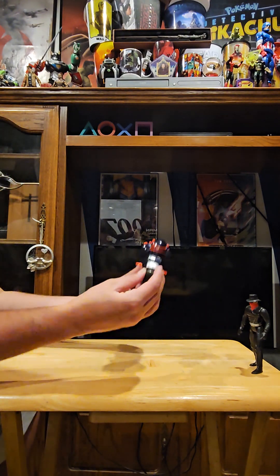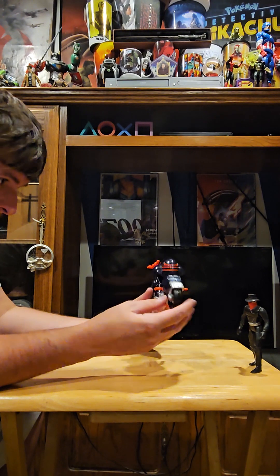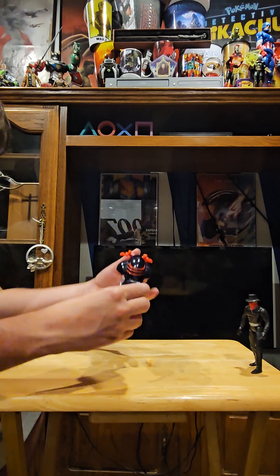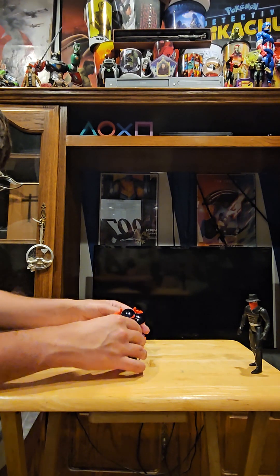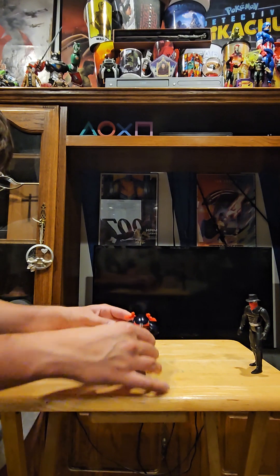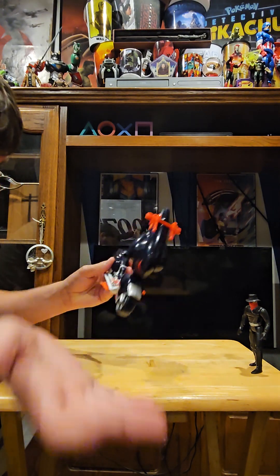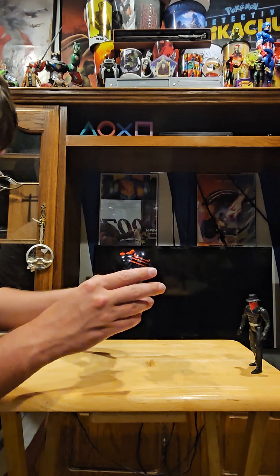Here we have the Shadow Night Mist Cycle — pretty cool, pretty small. It comes with a kickstand so you can lift that up, and it rolls pretty well. It has guns on the top and an opening cockpit. Getting the figure into this thing was not the most fun thing you can ever do.